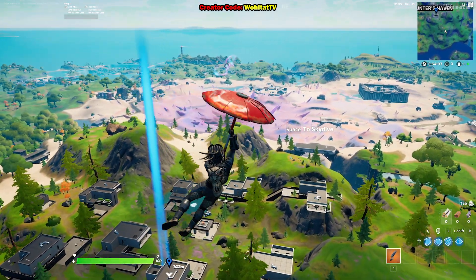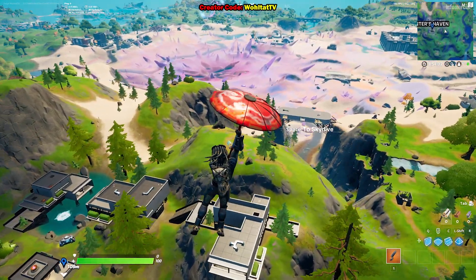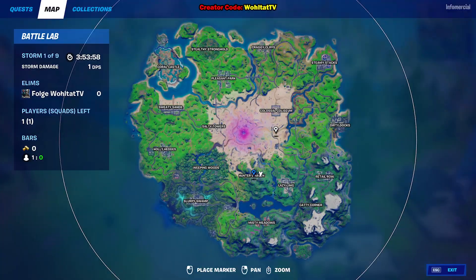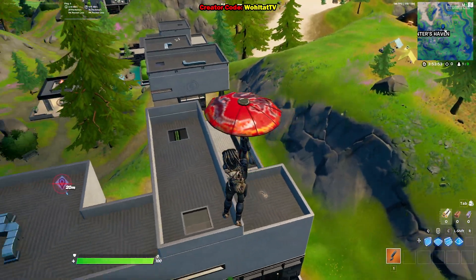If you have not unlocked the Predator skin yet, just watch my other videos — I'm giving plenty of hints and tips on how to do it and get the free Predator skin in Fortnite. So guys, we are here in Hunter's Haven. This is the place — we have to go to the top right apartment.